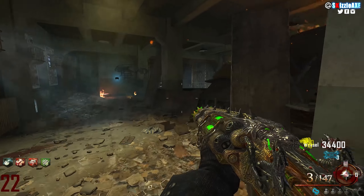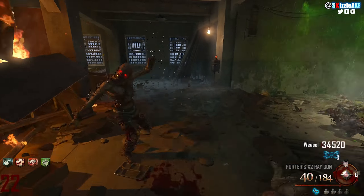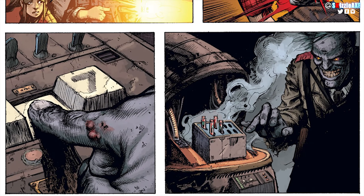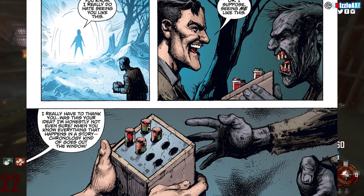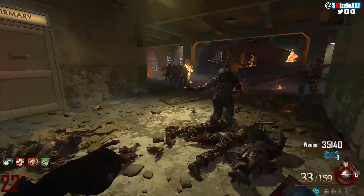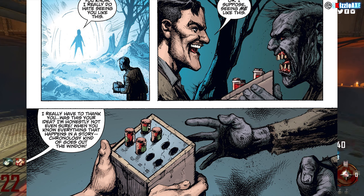The zombified Richtofen is the leader of the zombies, telling them to attack the Victus crew to pressure them into giving blood to the machine. Once they do, the zombies stop attacking. But then the zombified Richtofen sneaks up, grabs the blood vial, takes all four blood vials — one for each member of the Victus crew — and gives those blood vials to another Richtofen we haven't seen yet.